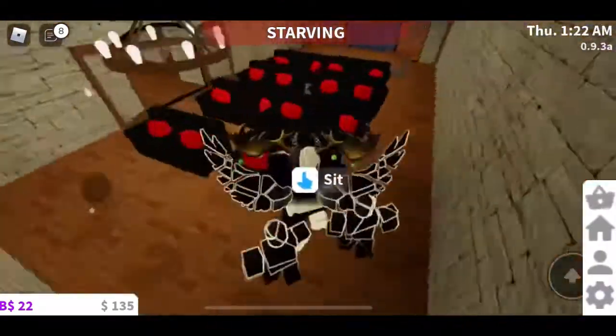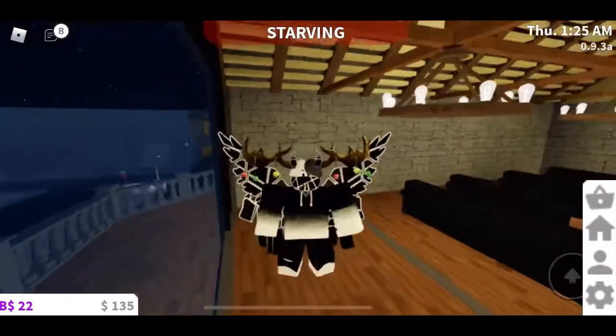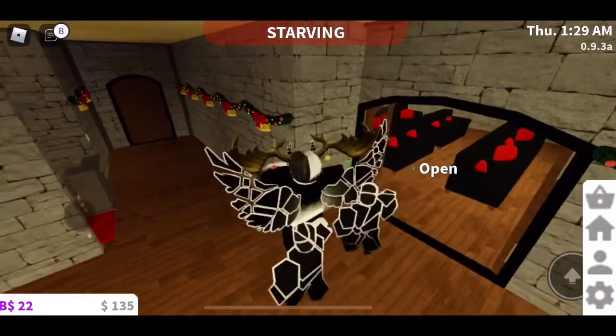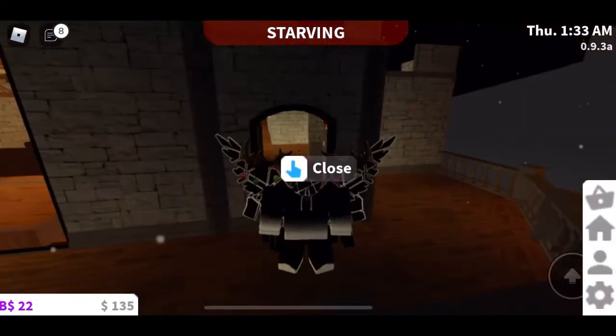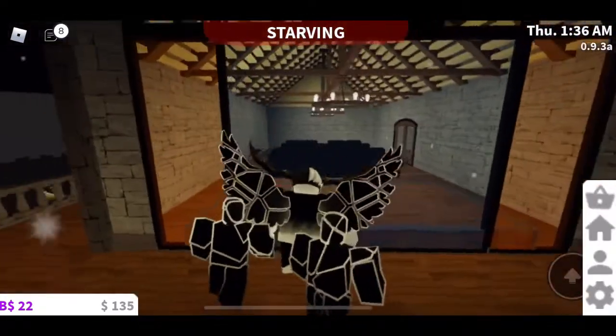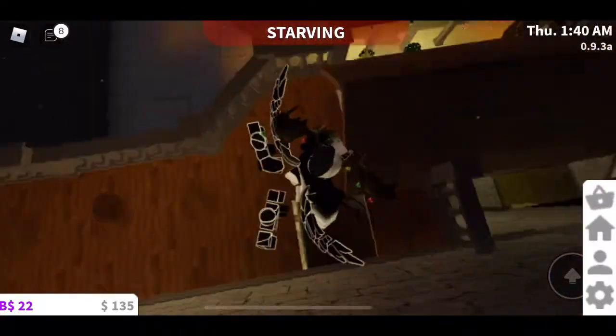And here's the movie room — well, actually it was supposed to be like how in old castles they had churches inside of them, so I wanted to give it that church vibe. You see how I have the stained glass window and the vaulted ceiling? Yeah, it's supposed to be like a church.